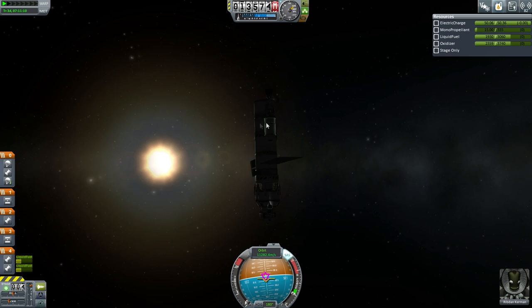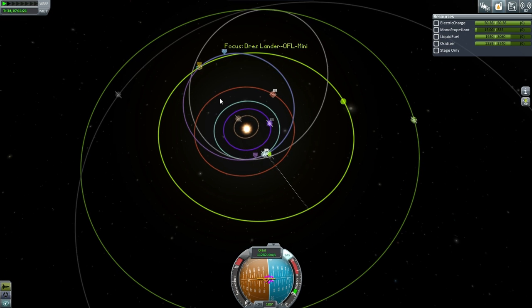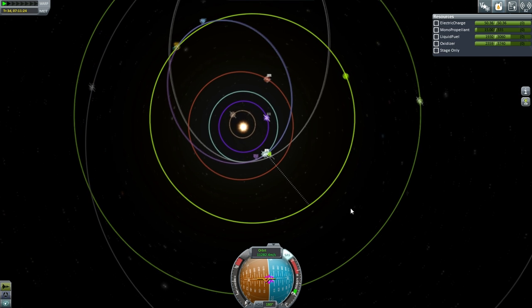Rinden Kerman is on his way. Let's get him oriented better with respect to the sun. He's got 193 days left, and what it looks like is happening is that we're probably going to approach the Duna transfer point first.